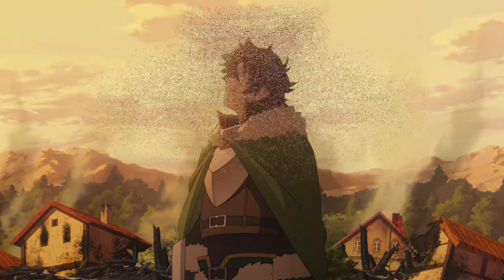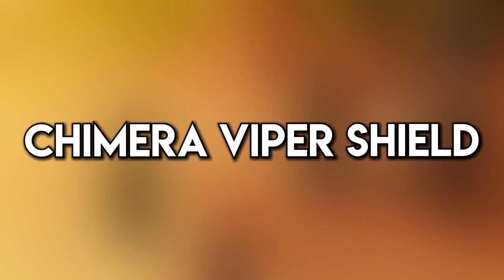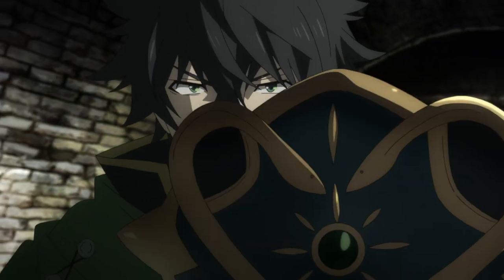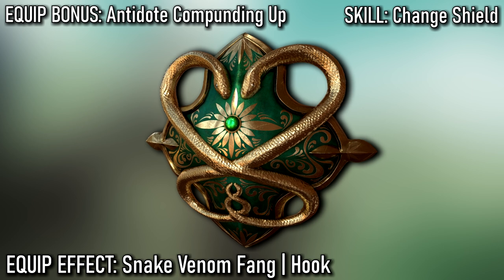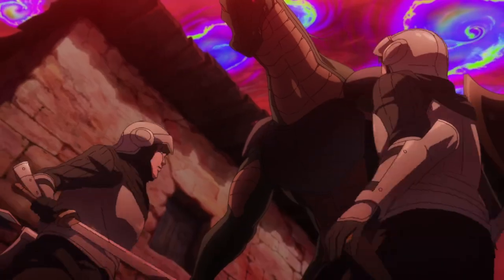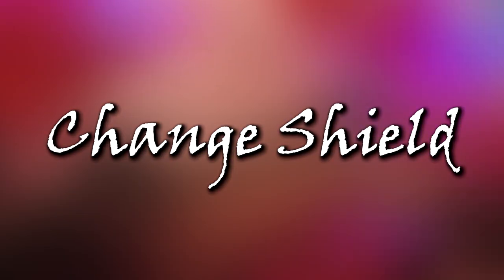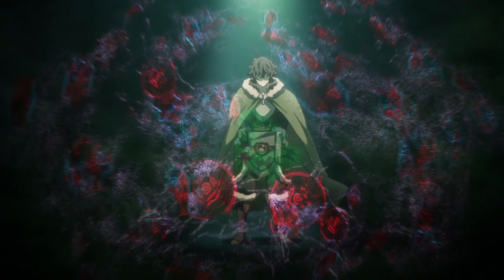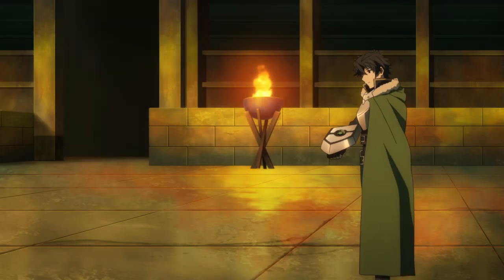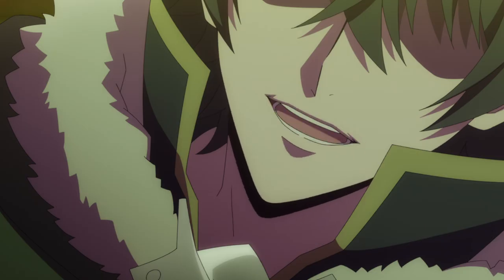Skipping ahead to after the first wave, Naofumi acquired several shields from the remains of monsters he'd fought. Out of the 11 gained, only one stood out for combat: the Chimera Viper Shield, used for the greater half of Season 1. Earned from the first wave's boss monster, it came with its own equip effect, equip bonus, and unique skill. Most notable was its exceptionally high defense rating and the unique skill Chain Shield — the foundation for many of the combos seen later in the anime. Every 30 seconds, Chain Shield allows Naofumi to instantly switch to any shield he wants, making shield-specific skills far more manageable.